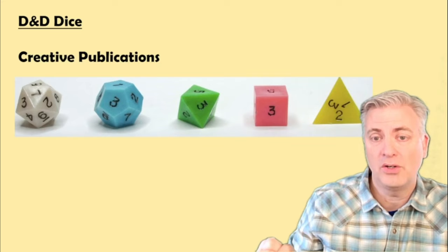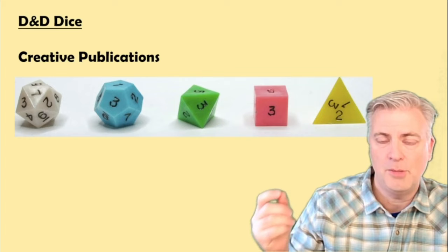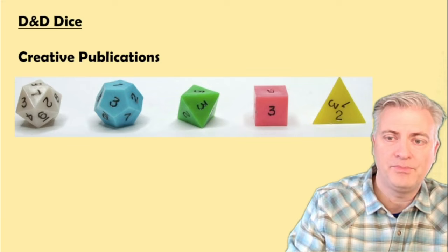So before TSR included dice, they sold dice as a separate item from a company called Creative Publications. Here's a picture of what those dice look like. You'd have a D4, a pink D6, green D8, blue D12, and a white D20.